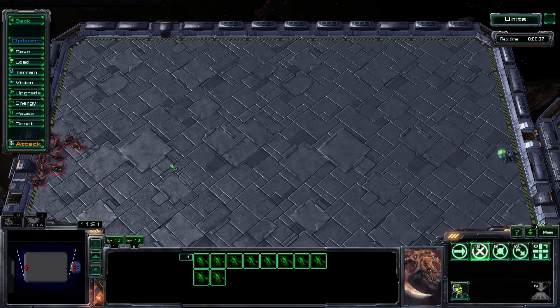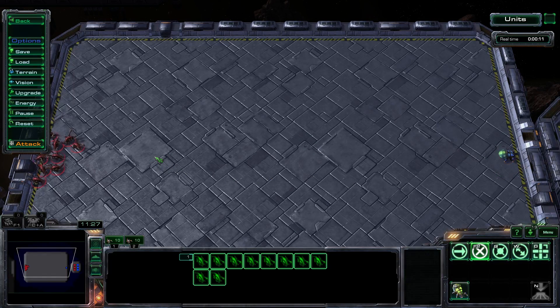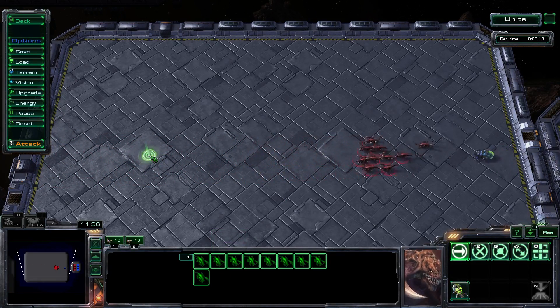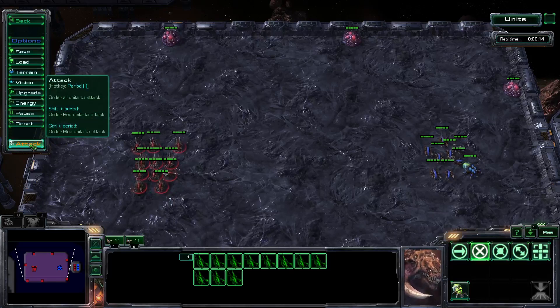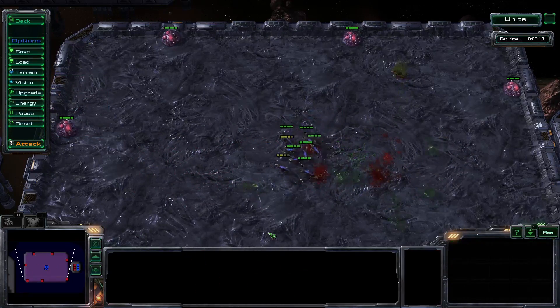First, let's look at the actions required without the use of control group cloning in a standard baiting situation. First, the Zerglings are sent at the enemy baneling. Next, one Zergling is shift clicked out of the selection. Last, the remaining Zerglings are pulled back. The middle step often causes the most trouble because the mouse must be moved from the battle on the main screen to the wireframe and back before the Zerglings reach the baneling, making this technique only viable when there's plenty of room to micro, requiring a high level of mouse accuracy and speed from the player.